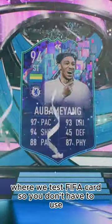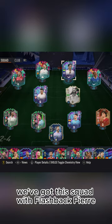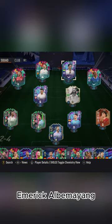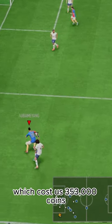Welcome to Baller or Bust, where we test FIFA cards so you don't have to. Today we've got this squad with flashback Pierre-Emerick Aubameyang. We acquired Aubameyang via SBC, which cost us 353,000 coins.